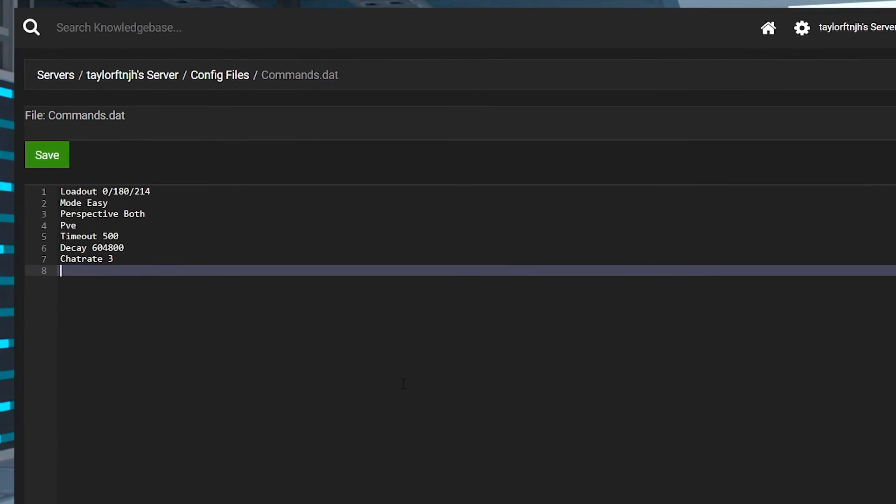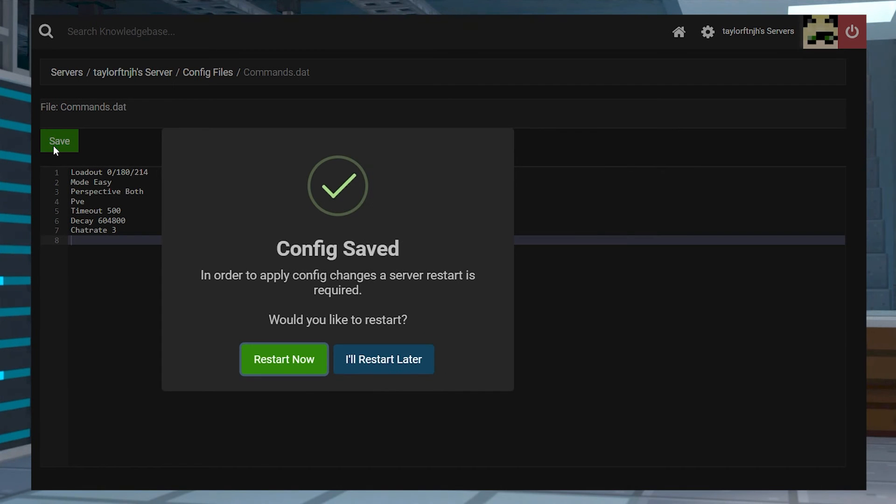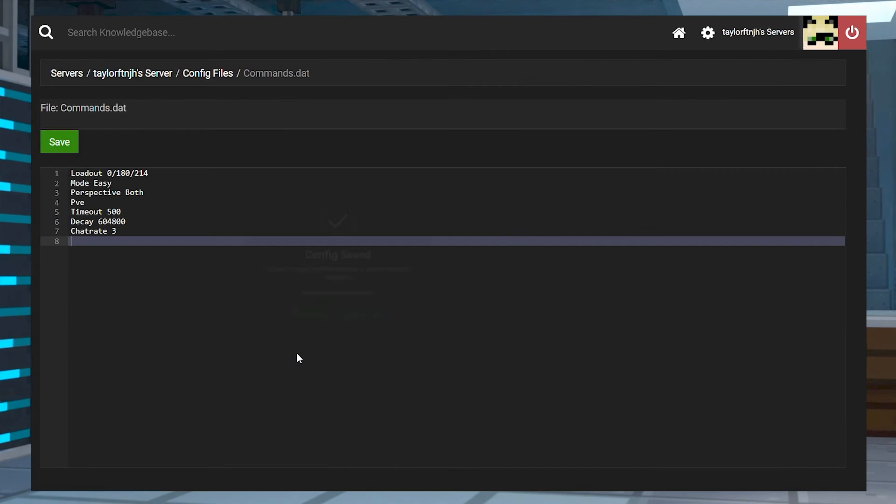You can choose to use these, take some out, or add new ones, but this is a good starting place if you don't know where to begin. Once everything is configured and you have added all of the commands that you want to use, press save at the top of the file. After that, you can restart the server.